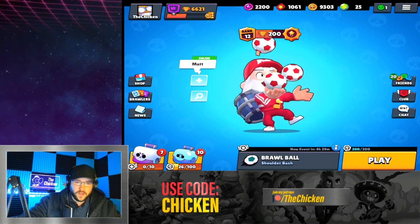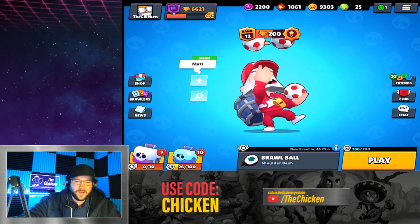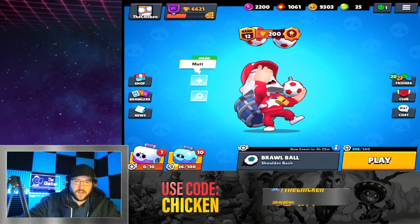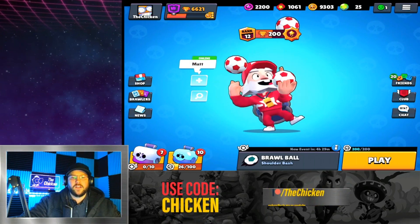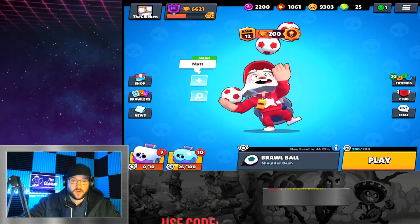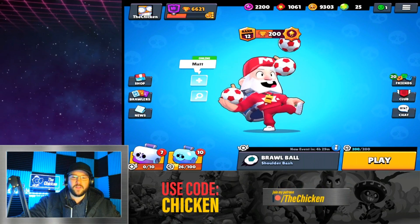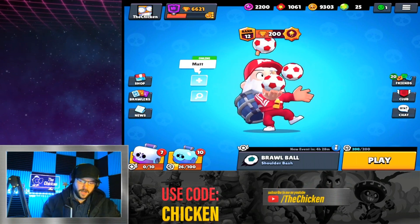Bug fixes: fixed a crash bug in game rooms, fixed a bug preventing Daryl from destroying decorations with his super — Daryl always destroying those decorations. Fixed a bug which prevented Tara's gadget from revealing all enemies on the map. Gameplay changes: gadgets now interrupt health regeneration only upon activation, not for the whole duration of gadget use. Gadget effects are no longer interrupted by using main or super attack. Showdown meteors are no longer focusing on a single brawler during early game — that is excellent, that was very annoying. Showdown poison cloud damage now scales up after the fifth consecutive hit from the poison.